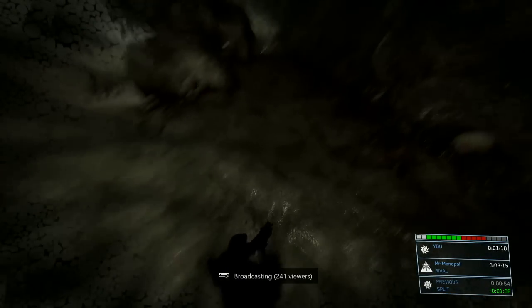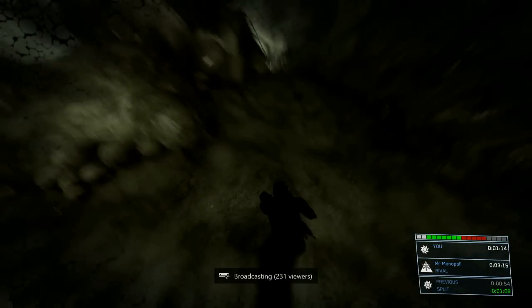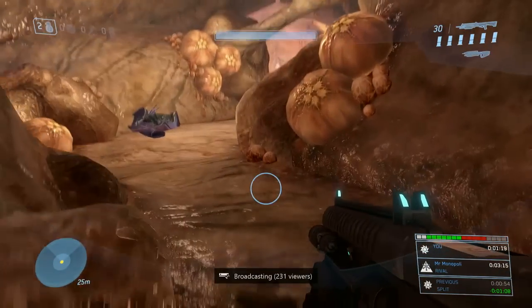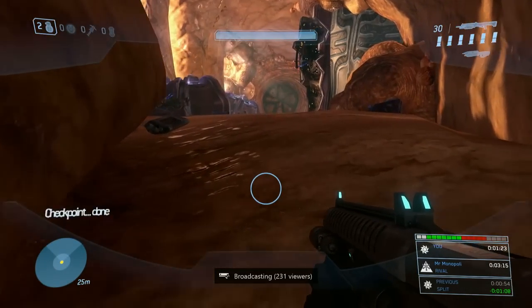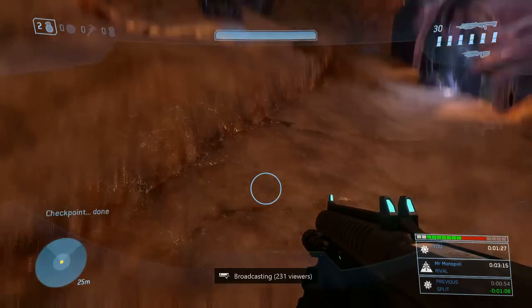And then we're going to come down here — you can jump up to that purple thingy either with one fell crouch jump onto the top, or with a series of jumps as I did in my previous Cortana run and probably my zero shot run as well, where you jump onto one of the little knobs, then jump straight up, and then do the crouch jump off the top of it to land around that bend.